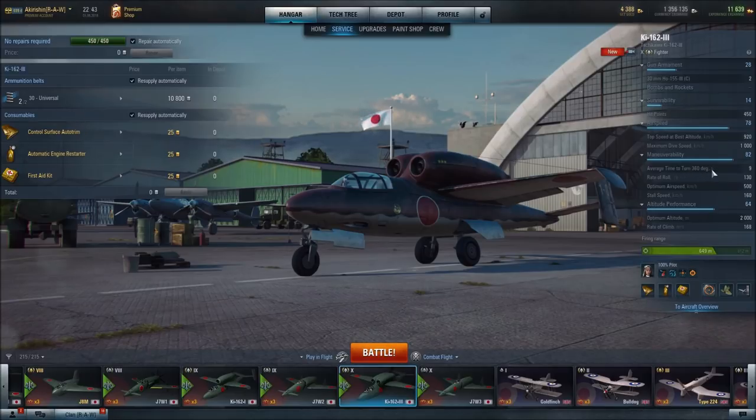Time to turn 360 degrees: 9 seconds, which is very good. Rate of roll: 130 degrees per second, not too bad. Optimum airspeed is 500 kilometers per hour, stall speed 160 kilometers per hour. Top speed at best altitude: 920 kilometers per hour, which is pretty good.